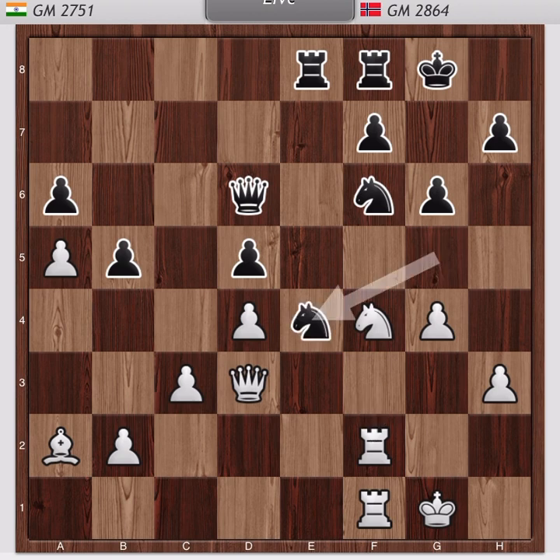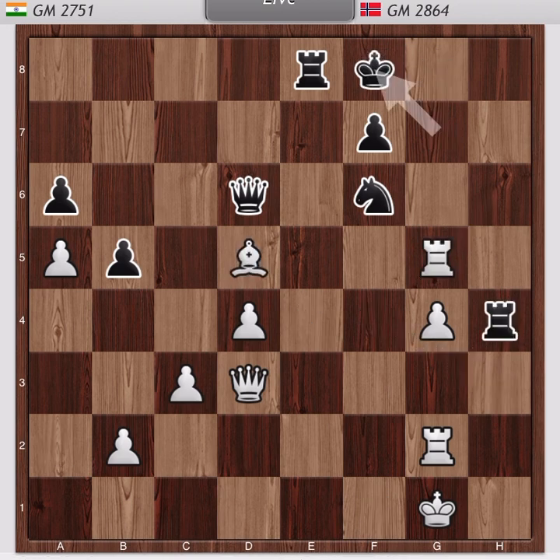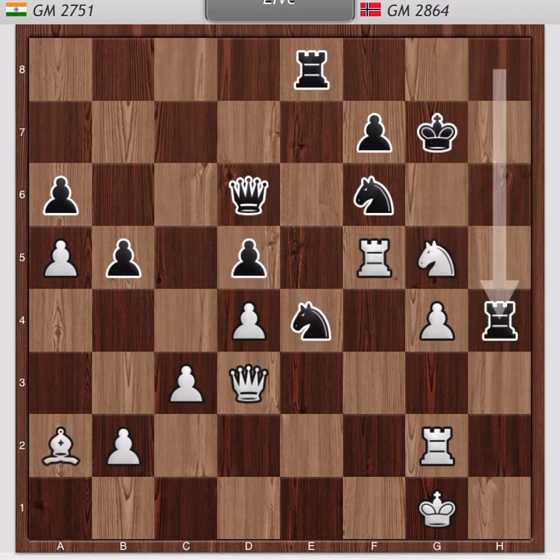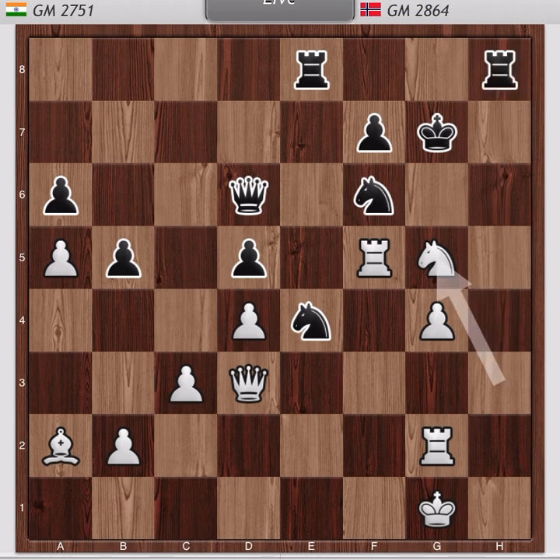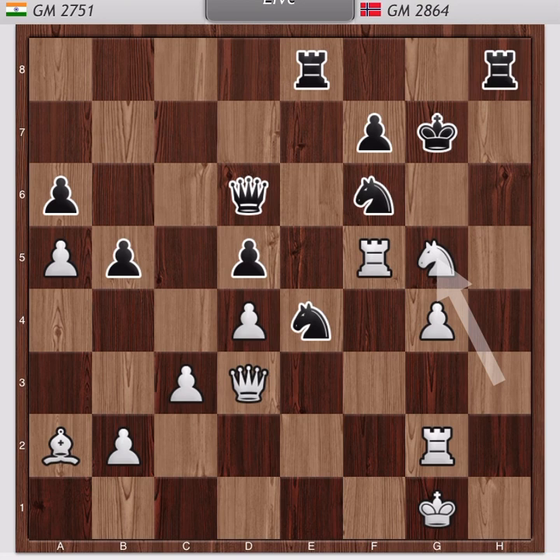It's an Italian game. At this moment, two moves before Anand takes that pawn, what should Magnus have done? Magnus should simply take back that knight. But first, let's see what happened in the game.